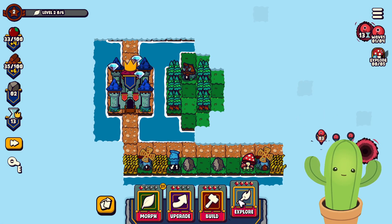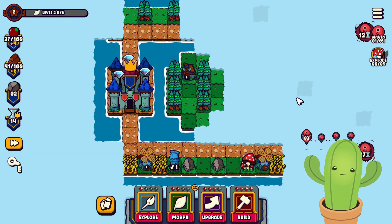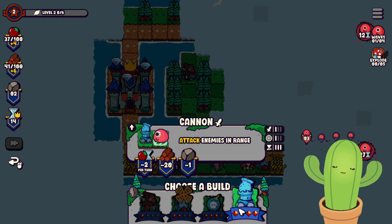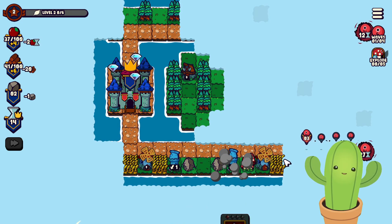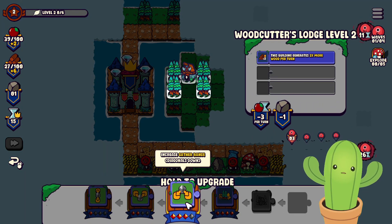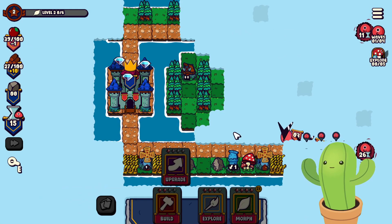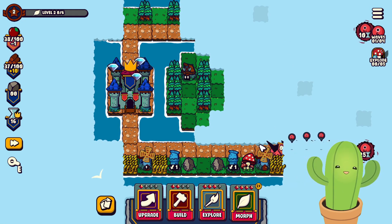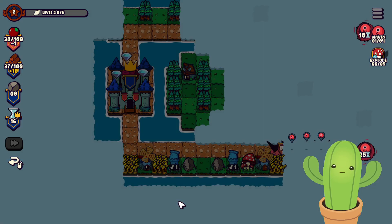There are a lot of enemies and I'm a bit worried. Let me explore this direction first — there are trees on that side. Let me check if I can afford to build here. I'll place a structure there. At this moment I really want to upgrade it. Let me check the HP — HP is three, so I think we'll be fine. Can we build a cannon?